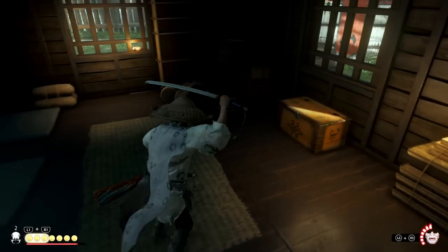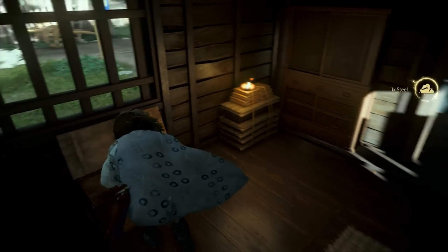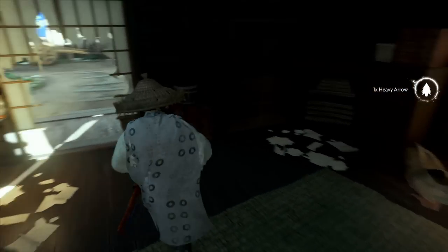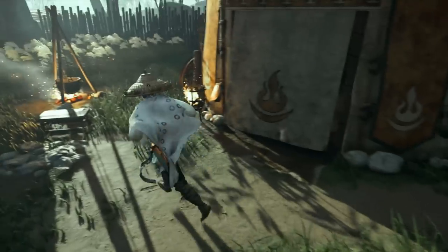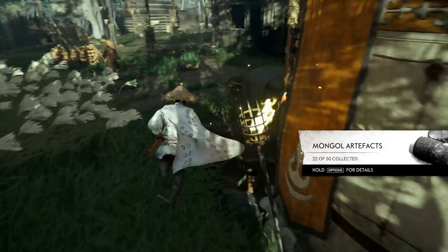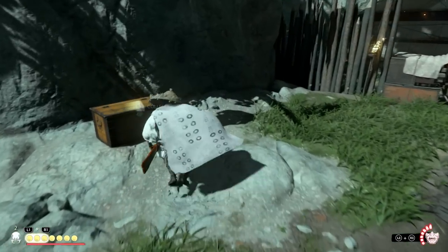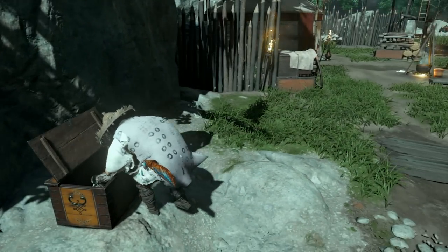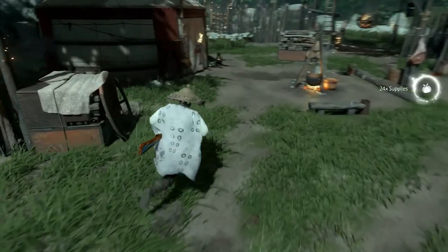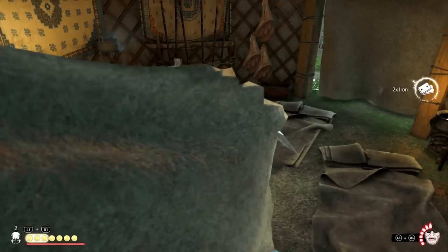The cool thing about these items is that they let you shoot multiple birds with just one stone. The Traveler's Outfit is amazing not just for clearing out more fog of war, but it also alerts you of nearby artifacts that you will find a ton of in the locations shown in this video. The Charm of Inari is amazing at providing additional resources like supplies, hides, and bamboo when collecting them — to the point that you might even get more than double the initial amount collected.